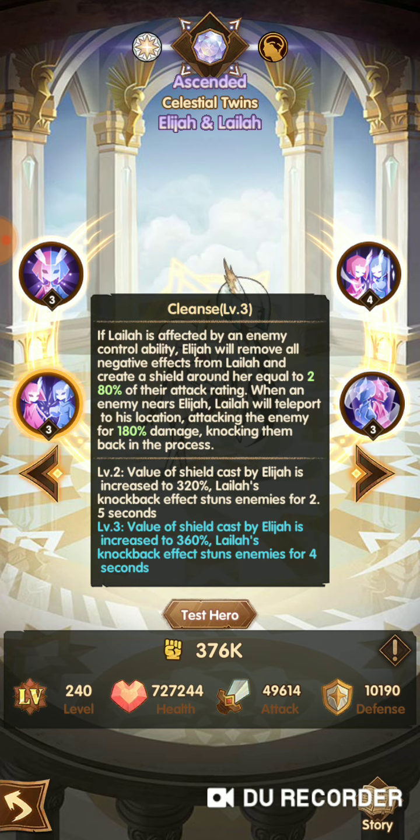The last mechanic is Clean. Both of them are twins, so they carry each other. If Lila gets crowd controlled, then Elijah will immediately clear the crowd control and give her a shield to block 280% of their attack rating in damage. And the other way around — if Elijah is being attacked by an enemy, then Lila will teleport to his location, attacking the enemy and knocking them back to protect Elijah. By upgrading, you can increase the shield and the knockback stun duration increases up to 4 seconds. Very nice — quite interesting heroes.